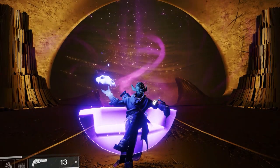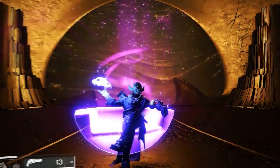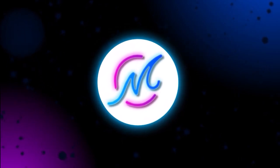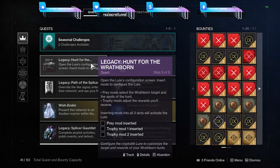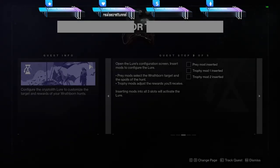For all those who are new on the channel, I'm Mr. Charlo and I'm a Destiny 2 content creator. First, you will need to get to Crow — he's near the Spider. You just take a left once you're at the Spider and he will offer you a legendary quest that you need to finish to start the exotic quest.